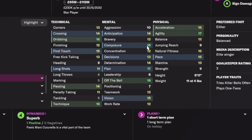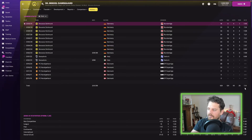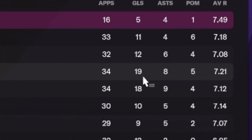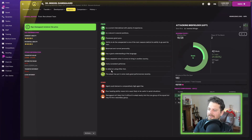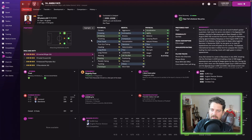Damsgaard makes it into the top three — dribbling 16, technique 16, off the ball 16, flair 17, composure 16, agility 17. Average rating of 7.10. Look at the goals: 11 in 2022, 12 in 2023, 10 in 2025, 18 in 2026, 19 in 2027, 12 in 2028 and 11 in 2029. He's a fairly consistent performer.